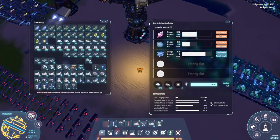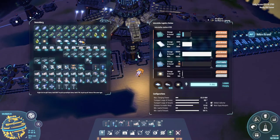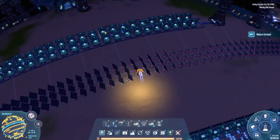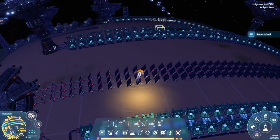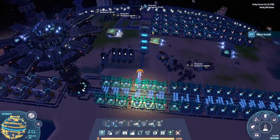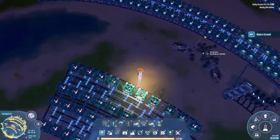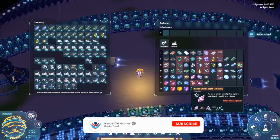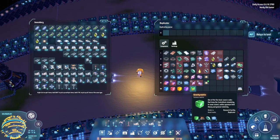I actually think I didn't put shuttles in — let's make sure we do that. Did I put them in for the Casimir crystals? I did. So, we are making quantum chips, we are making graviton lenses, which means we can make green science — which produces two every 24 seconds. That's one every 12 seconds. Holy smokes.